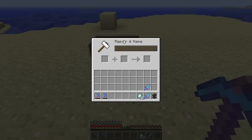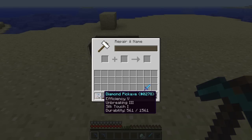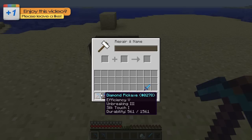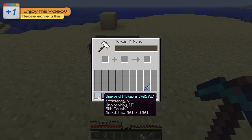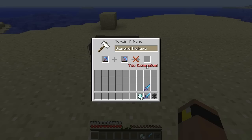So now once again we are in the GUI for the repair and name on the Anvil, and I have two picks here. They are both Efficiency 5, Unbreaking 3, Silk Touch 1, and they both have a durability of 561. Now the difference is, this one has a name, and this one just has its default name. Now we want to repair these Efficiency 5 picks, so we'll place them both in the anvil — and as you can see, it says 'too expensive.' In Creative that would say 45 levels, but in Survival there is actually a level cap of 40 levels.